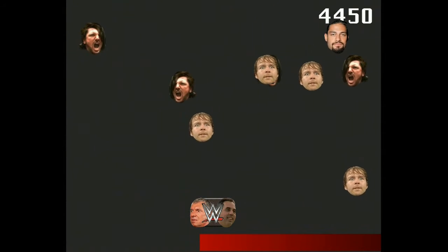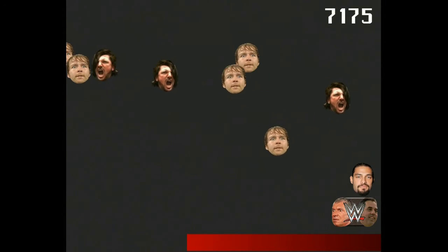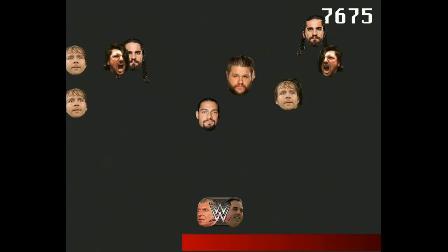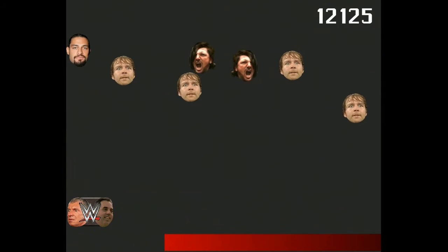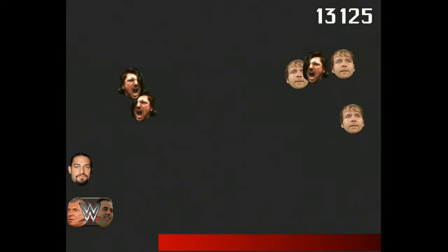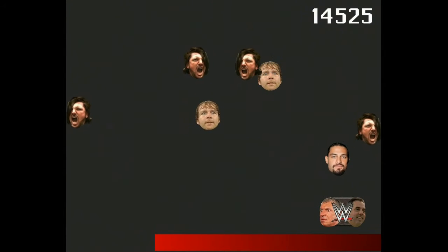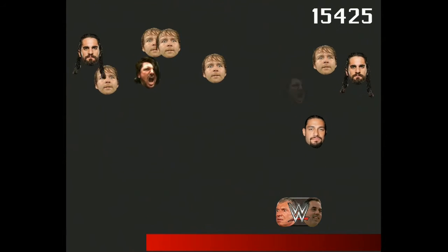In WrestleMania Breakthrough, you take control of a WWE branded paddle bearing the disembodied heads of Chairman and CEO Vince McMahon, an executive producer, the Bucky Beaver motherfucker himself, Kevin Dunn. Your goal is to bounce around the head of Roman Reigns into other floating heads representing various WWE superstars such as Dean Ambrose, AJ Styles, and others, all the while keeping Roman from falling into the pit below.